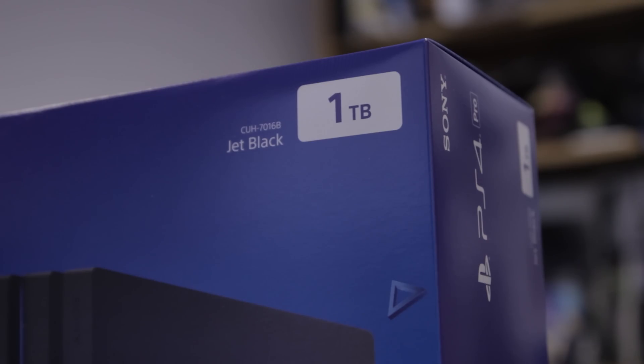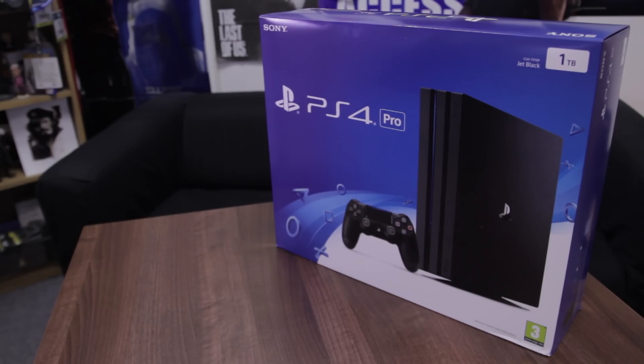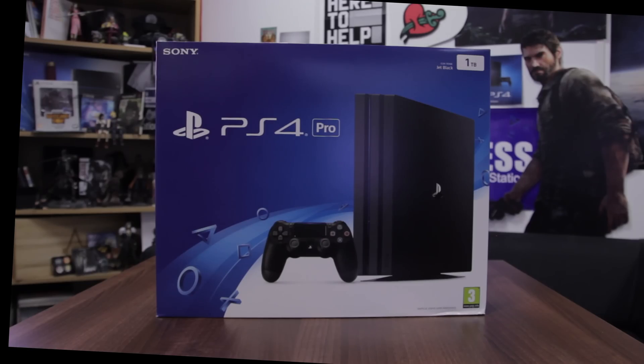There are other minor changes to the PS4 Pro. There's a third USB port at the rear of the machine, in addition to the standard PS4's two. The HDMI connections have been upgraded to HDMI 2.0 to pave the way for 4K output, and there have been improvements to Wi-Fi and Bluetooth standards. But the crucial difference is the added processing power and the ability to offer both HDR and 4K images across games and other entertainment services.